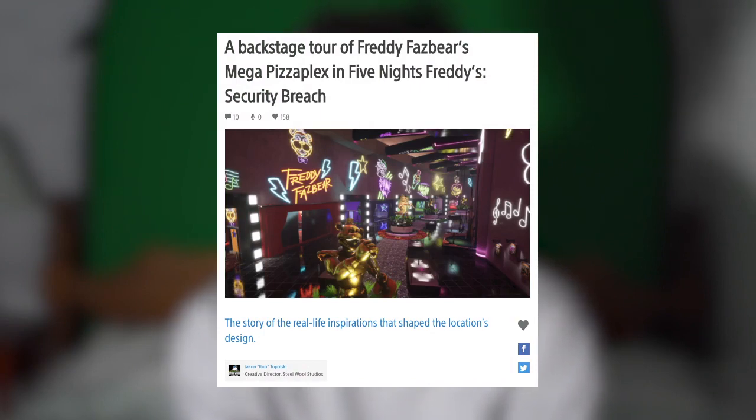Basically, on the PlayStation Blog, Jason Topolsky from Steel Wool Studios, the creative director, has written up a backstage tour of Freddy Fazbear's Mega Pizzaplex in Five Nights at Freddy's: Security Breach. We have a lot of dissection of where a lot of the Pizzaplex got its inspiration from — there are drawings, references to old places, and you can really see the correlation between their inspiration and the Pizzaplex. We've got some very cool teasers to show.